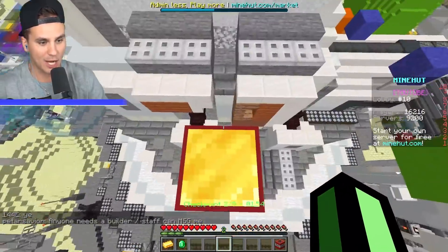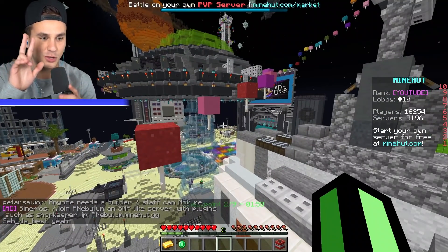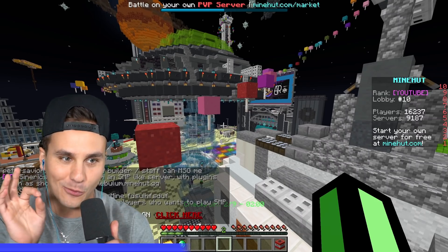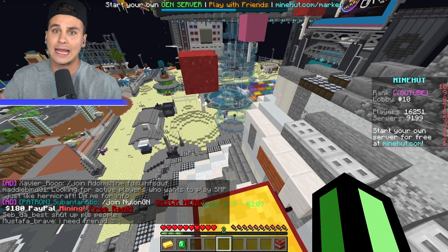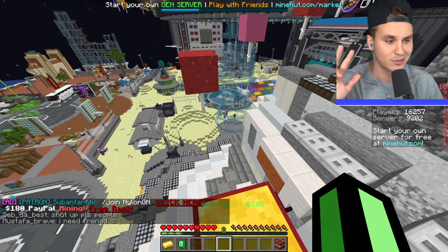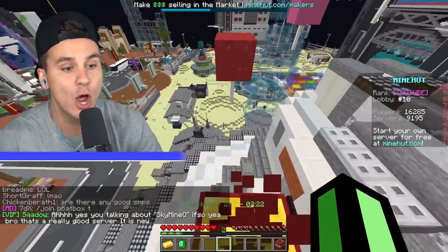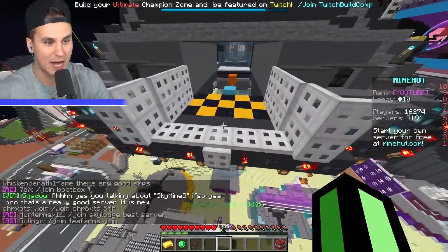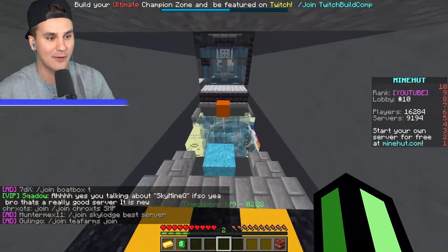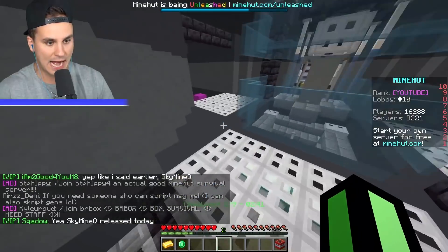Checkpoint two of nine — that's good. Now this third checkpoint is actually one of the more difficult sections for me. Keep in mind I am not the best at parkour — I'm not here to claim first, second, or third place, just here to get a raffle entry. We almost made it — I should have gone for the trapdoor spot instead of going the other direction. There we go, now we've got it.